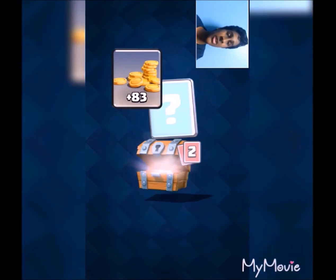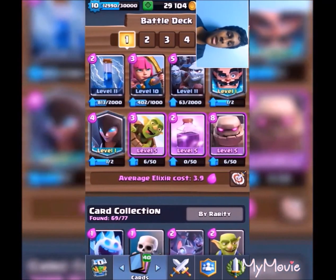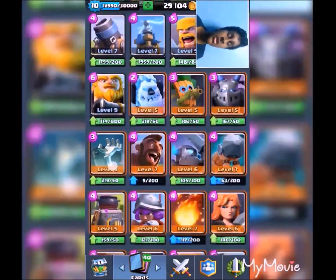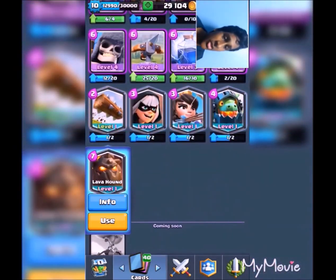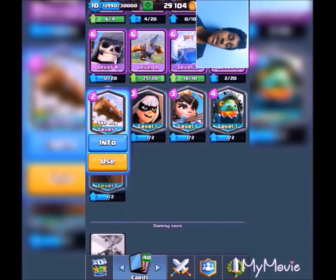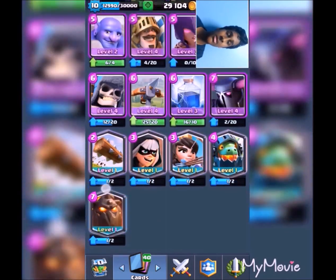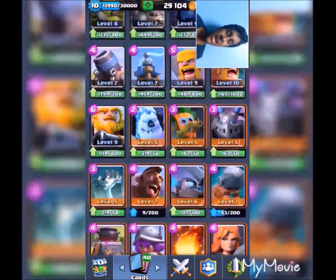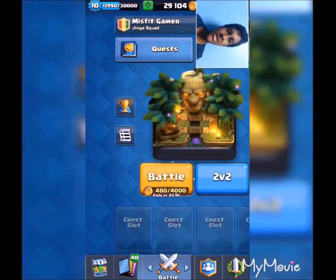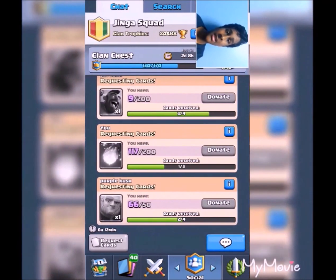I'm just gonna put the pre-chest because it's for my quest. The new cards I just unlocked were the legendary Lava Hound and the legendary Log, which is pretty good. I have 29,000 gold now — I just earned a lot. I'm on level 10. You guys can join my clan if you'd like — that's Jenga.